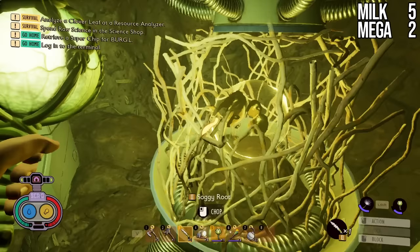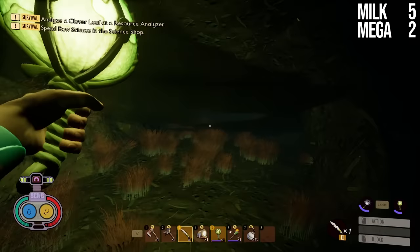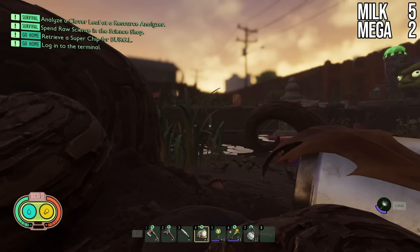That's all the Milk Molars in the Grasslands area. Next, we're heading over to the Oak Tree and Koi Pond to grab all the ones there. There's a total of 16: 10 regular Milk Molars and 6 Mega Milk Molars.